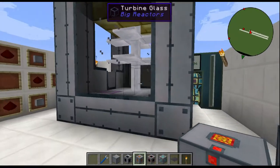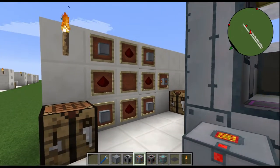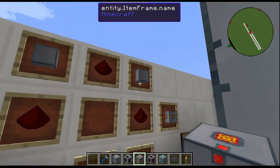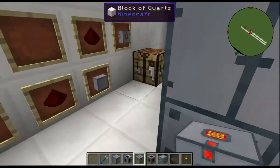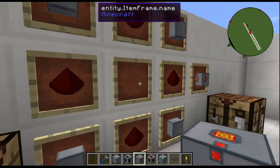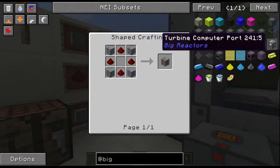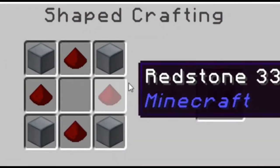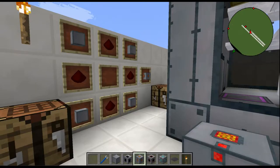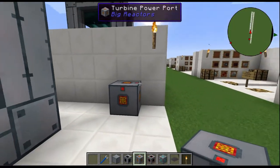Alright guys, so like all mod block spotlight tutorials we need to know how to make it. This one is super similar to the Reactor Power Port — it's just the Turbine Power Port. You use turbine housings on the corners, as well as four redstone and a diamond pattern with nothing in the middle. That gives you the Turbine Power Port. Super easy to craft — you have the four turbine housings, four redstone, and a diamond pattern.